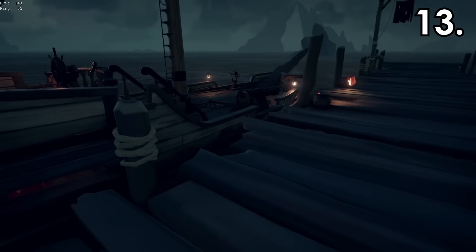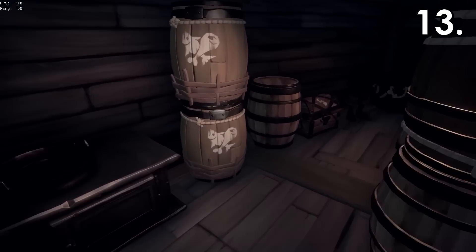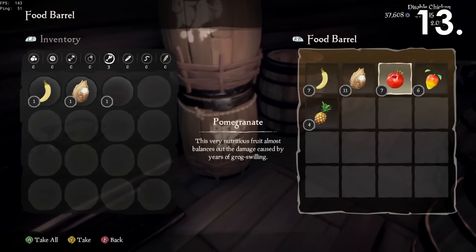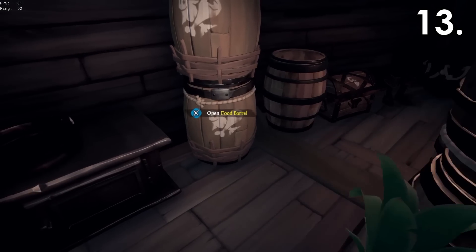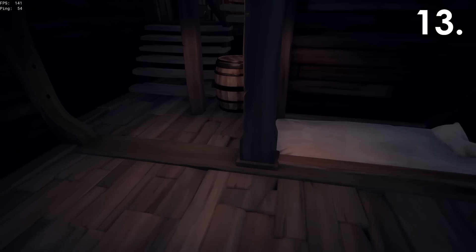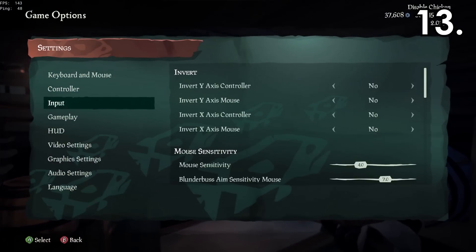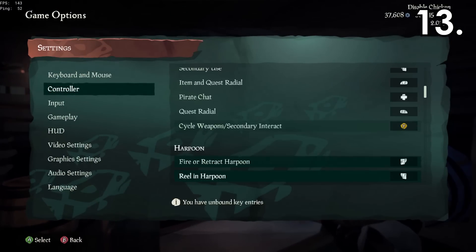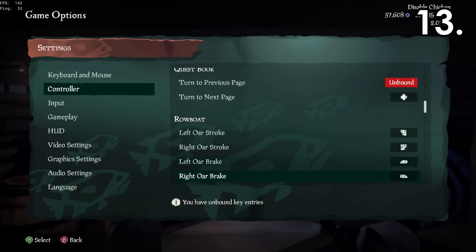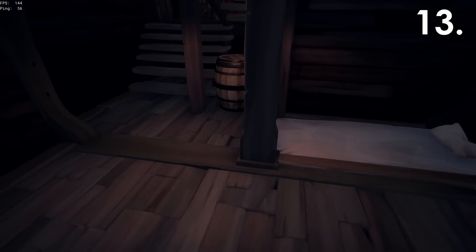This one's mainly for controller players, so if you or someone you know plays on controller, make sure you show them this one. When you're holding different pieces of food and go to use it, it will give you the last piece of food that you picked up — unless you press pause and pick it yourself, which isn't very effective. If you go to your controller settings and map the food to whatever button you want — I have mine set to right-stick clicking, as that has no mapping by default — you can cycle through the food on the go.